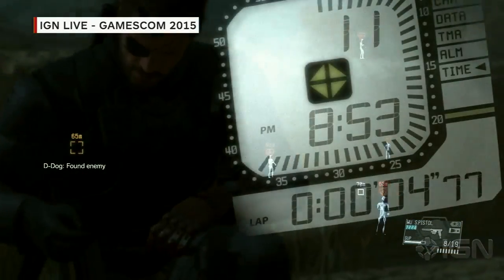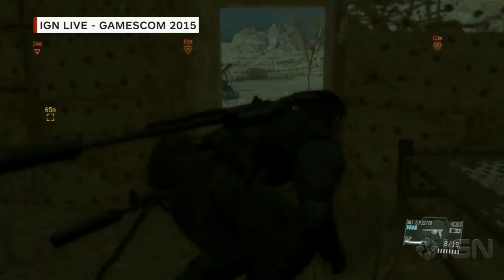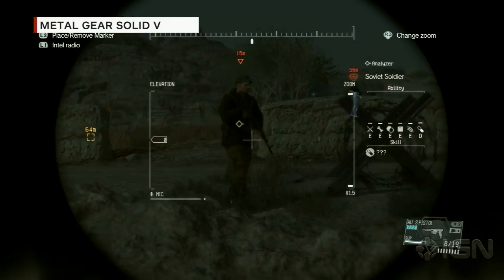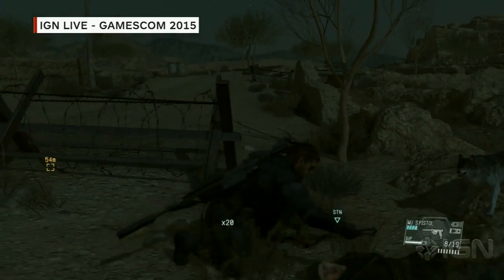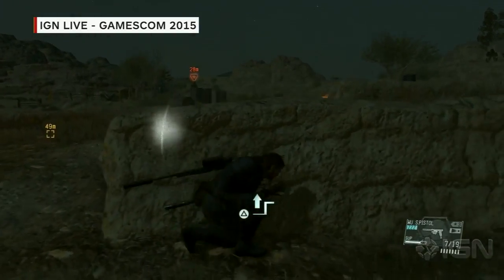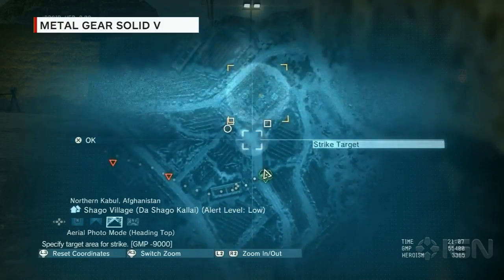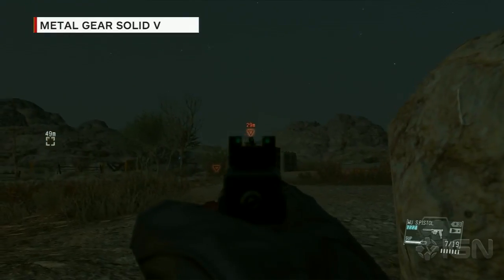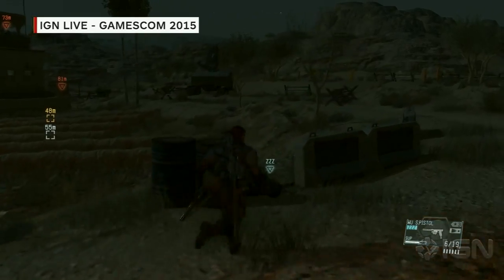D-Dog is finding enemies — he'll locate them automatically and mark them, so you don't have to stop and identify enemies as you sneak around. D-Dog will do it for you, and you can also use him to keep enemies busy. Each buddy has several things they can do and different modes you can activate. We've also called in an airstrike. Rather than killing the target, we want to extract him — so we're calling the airstrike just outside the target area to distract the enemies so we can sneak into the base.